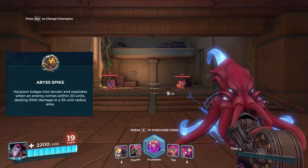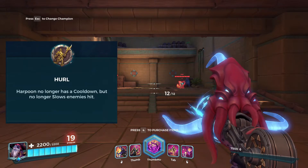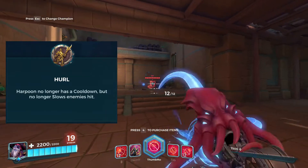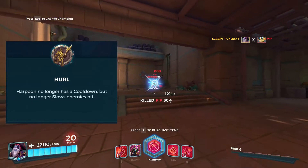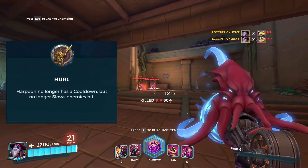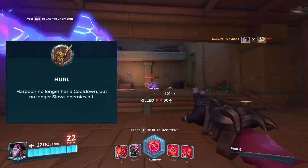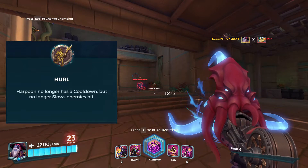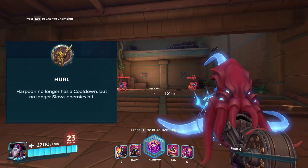The next talent is Hurl, and honestly Hurl and the following talent are close — I prefer the next one but Hurl is very good. Hurl gives Harpoon no cooldown so you can spam it as much as you want. The only trade-off is you lose the slowing effect. You trade the slow for infinite harpoons, which in my opinion is definitely worth it because it does a ton of damage with no cooldown.